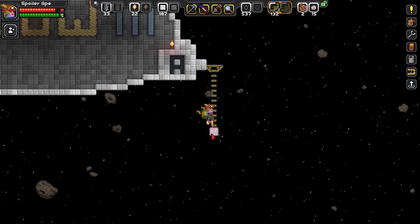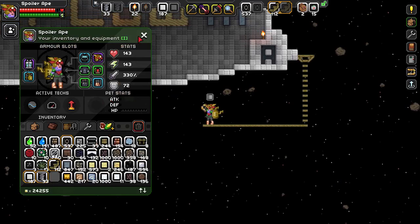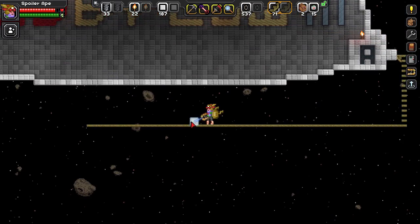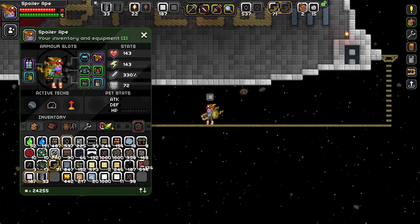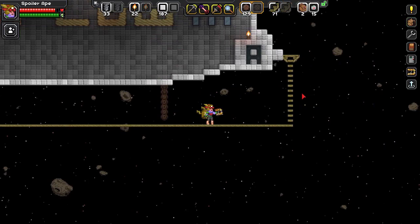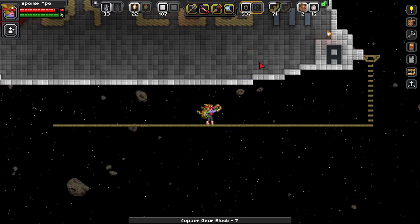We need something dangling down holding the cabin in place - it's probably going to have to be copper. I'm not sure what actually holds the airship cabin on. I kind of want some copper material - it might have to be just copper gear blocks, but I don't think they look really good. I might have to just go back to chains. I'll have lots of chains dangling down with maybe the odd cross beam or something.